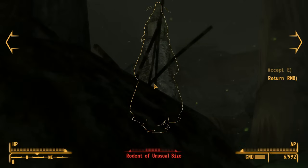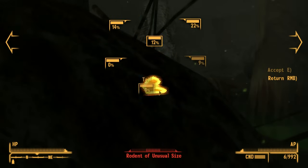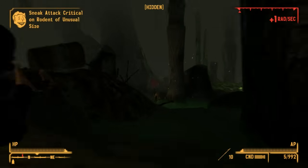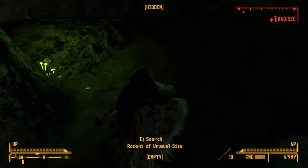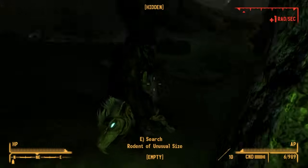Starting off with number five, we have the Rodents of Unusual Size, also known as R.O.U.S.s. These are the biggest rats you can find in the entire game. They're massive. In first person you can't even tell just how big they are, but then you switch to third and they're just as big as your character. You can actually fit inside of one's belly if you wanted to — I did. I sort of jiggled the lungs a little bit. It was fun.